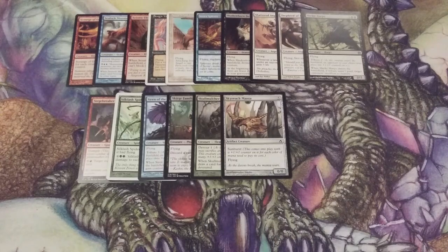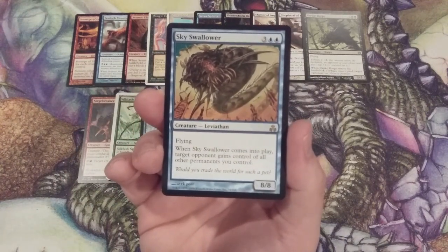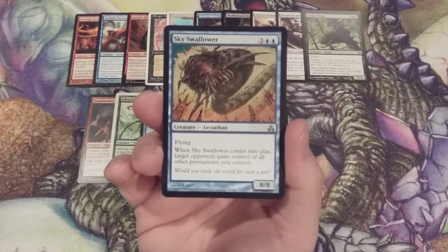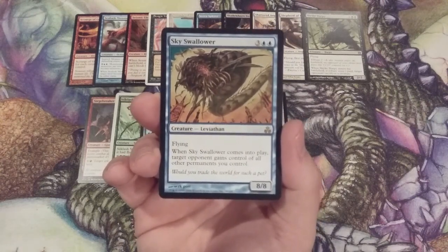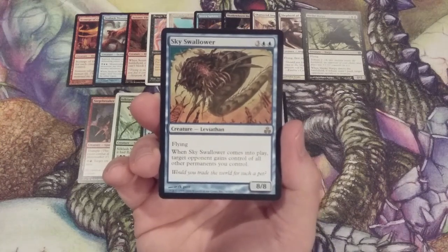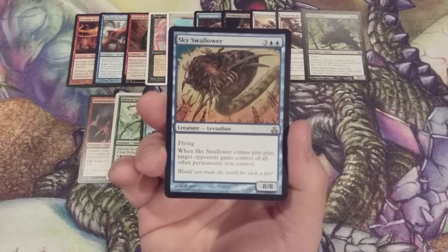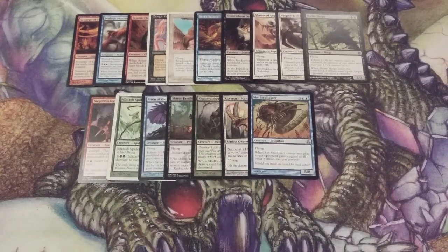The flying party continues, but this is not one you want to summon to your side of the battlefield. We have a Leviathan — Sky Swallower — an 8/8 with flying for only 5 blue mana. You know there's going to be a horrifically bad drawback, and there is: when Sky Swallower ETBs, target opponent gains control of all other permanents we control. So you swap every single land and every single creature on your battlefield for an 8/8 flyer. In Momir Vig with 24 life it takes three swings to kill an opponent, but this card ETBing means you lose everything — highlighting that not every creature is going to be uber helpful to the player that summons it.